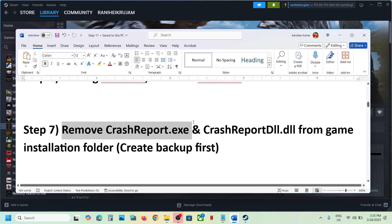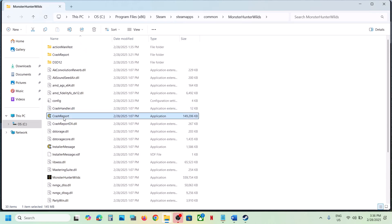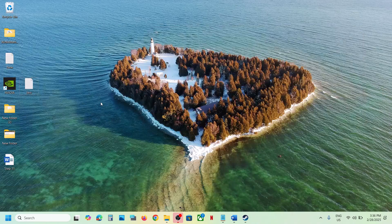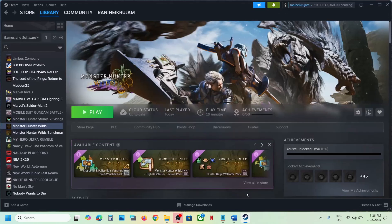The next step is to remove CrashReport.exe and CrashReportDLL.dll from the game installation folder. Before you do so, create a backup of these two files — copy them and paste to the desktop. Then go back and delete them. Launch the game. This has worked for many players, but if you face any error you can put those two files back.